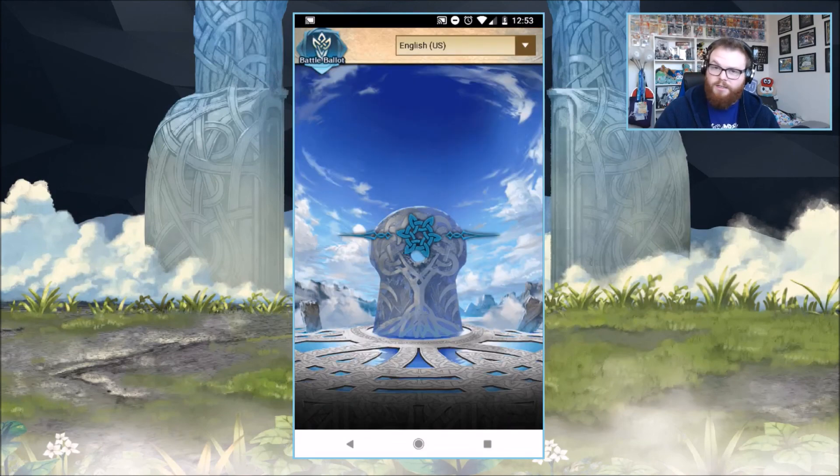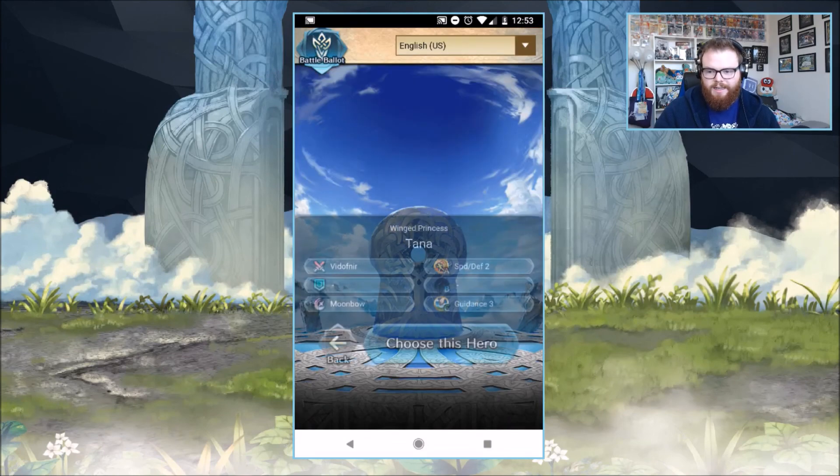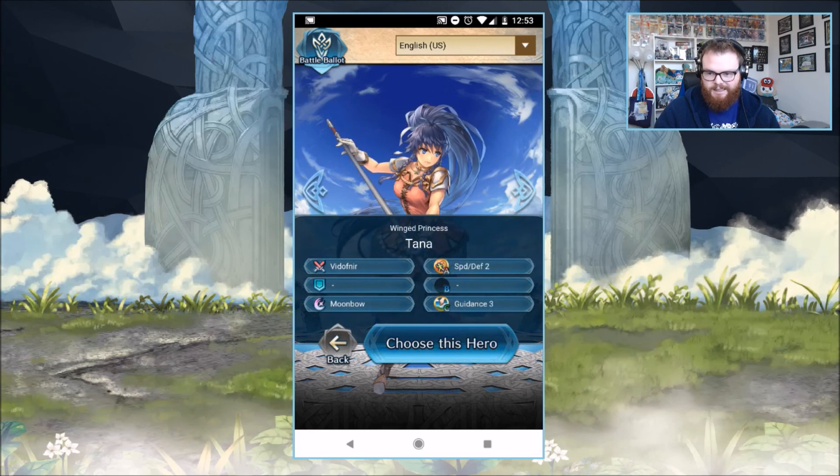We're going to be looking at Tana today. Tana is a five-star exclusive, and she's got Speed Defense 2, Guidance, Moonbow, Vidofner, something like that. So overall, Tana is just a really good unit. One of the better Flyer Lance units.